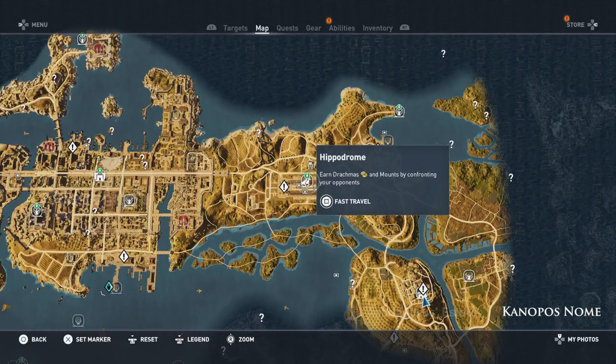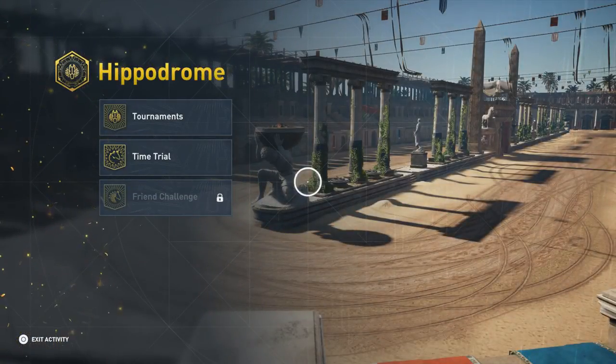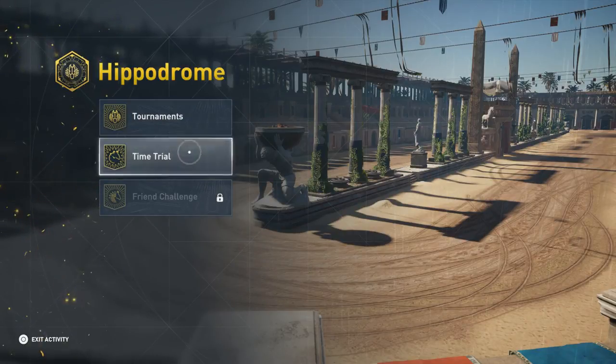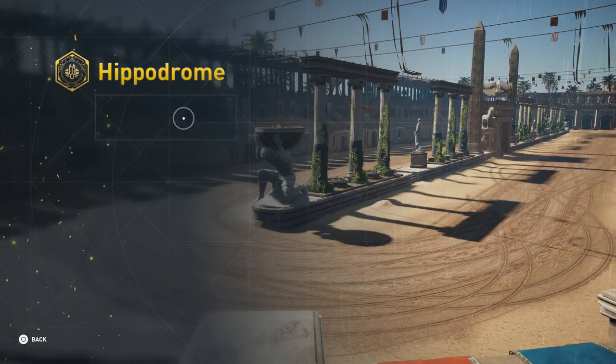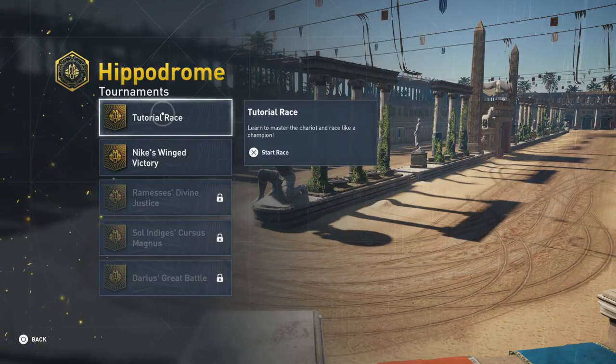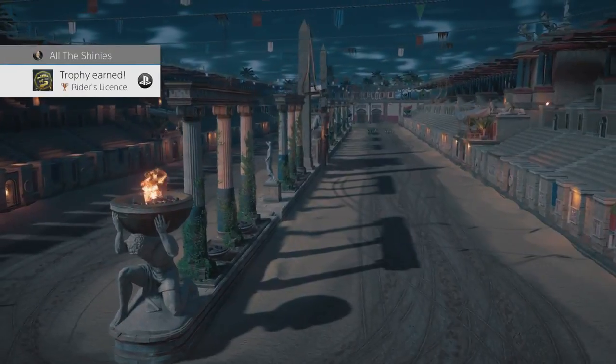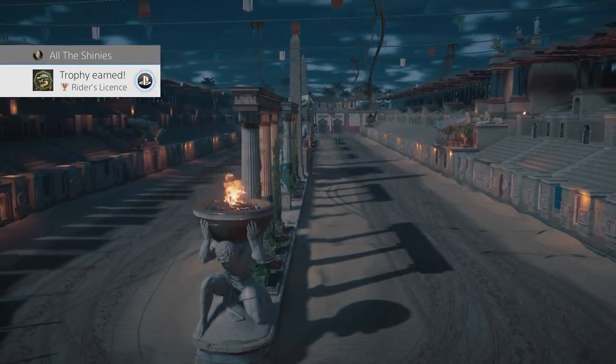It says earn drachmas and mounts by confronting your opponents. The Hippodrome. You can see we have tournaments and time trials. Under tournaments we have a tutorial race which we'll do now. Learn to master the chariot and race like a champion. Trophy earned: Writer's License.